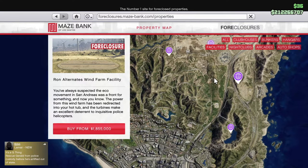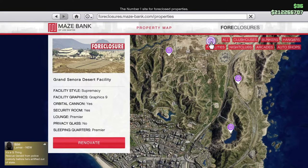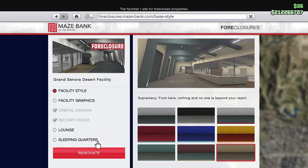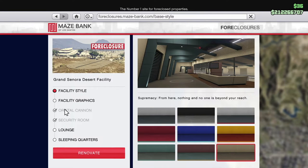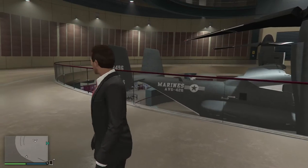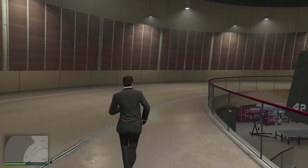Here's one I prepared earlier - my one's up here. You can go back in and renovate it, and in this menu you'll see the orbital cannon option - that's where you select it and buy. When you're purchasing the property that's one of the options. We've done that and we're in the massive, massive facility.